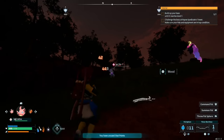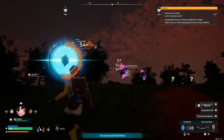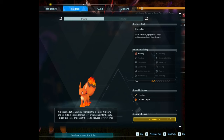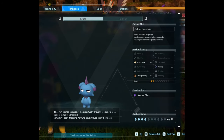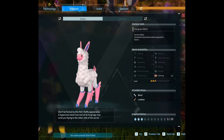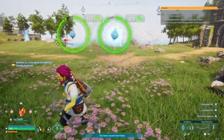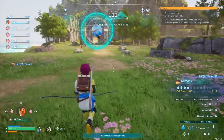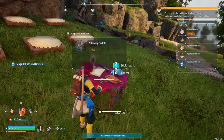Keep these in mind as your goal now is to continue capturing 10 of each pal in the area — doing this effectively will get you to level 20. There should be Fox Sparks, Panglits, Gumoss, Hoocrates, Depressos, Cremis, Daydream, Melpaca, Nightwings, and possibly a Nox. Sooner than later you should be level 15 and have unlocked the Nightwing saddle. Using the primitive furnace, smelt some ingots and craft the saddle to be able to fly around the map.